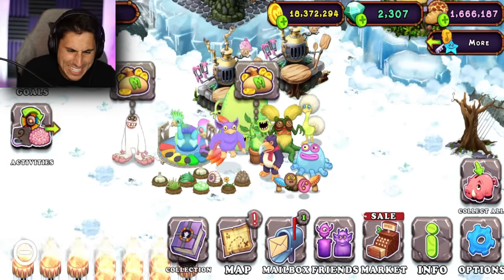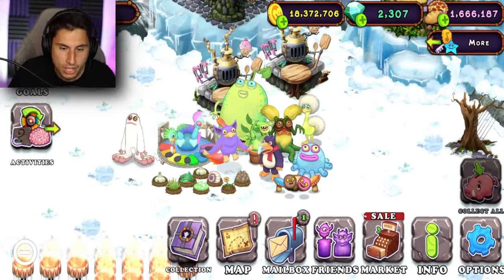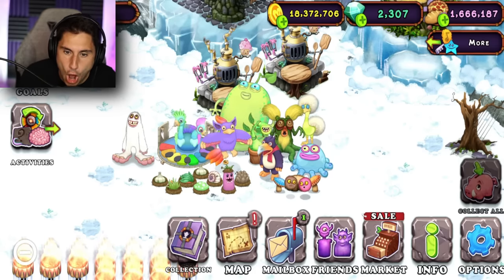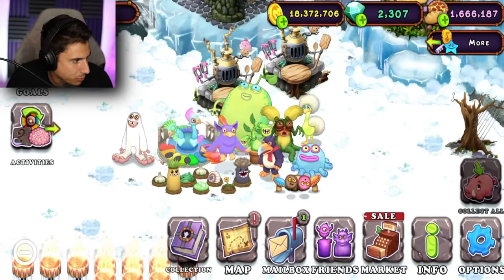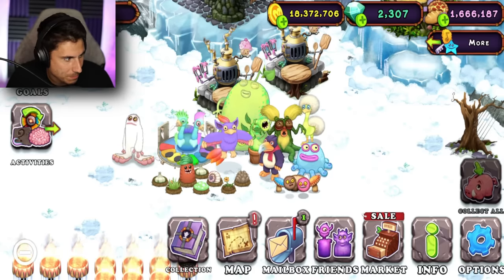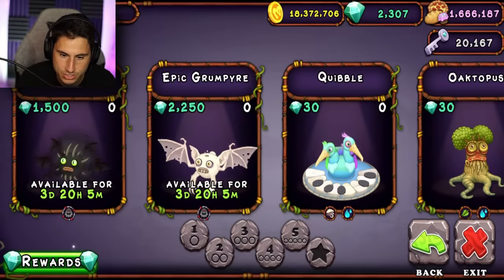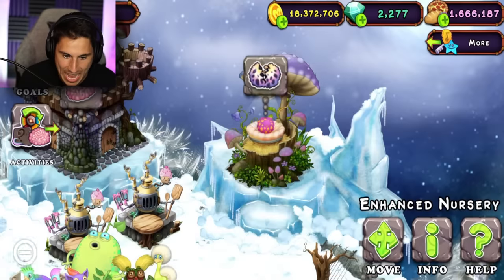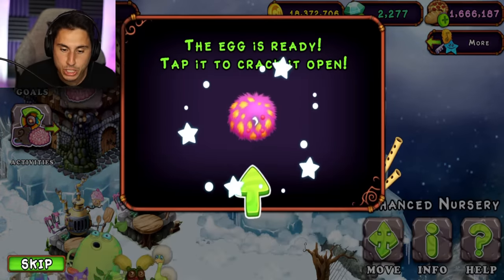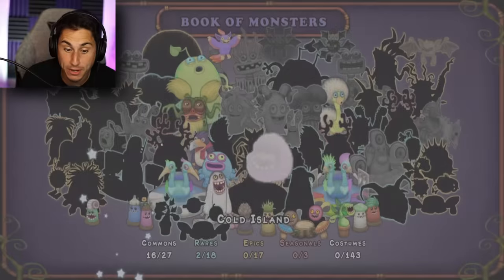The next monster you guys told me to get is a little bit harder. The name of it is a Kongol. The problem is I need a Maw to breed him and I don't have a Maw right now. How do I breed a Maw? Oh, I could probably just buy the Maw. Let's go to the market — the Maw is 30 gems. That's not that expensive.